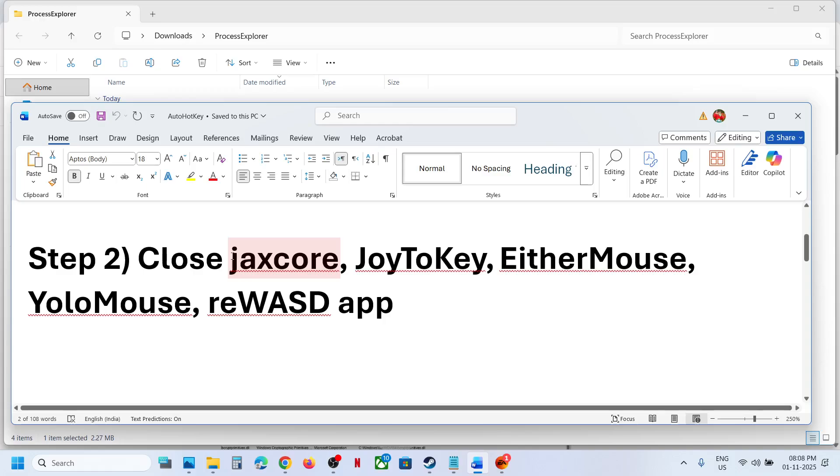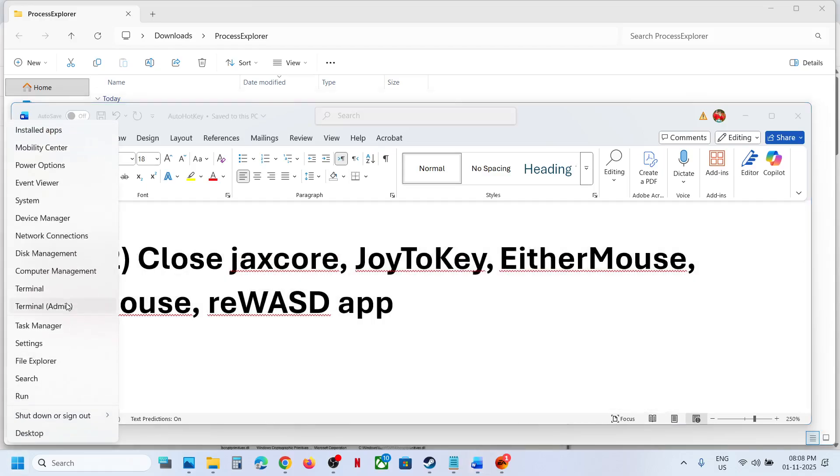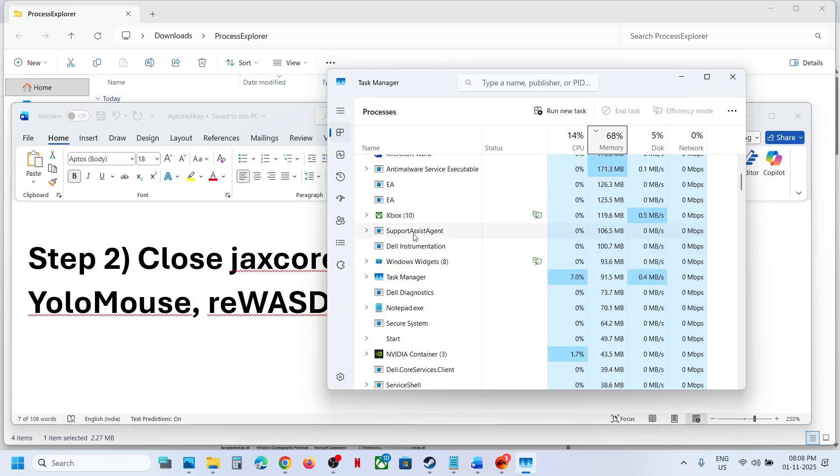If you have applications like Jackscore, Joy2Key, Ether Mouse, Yellow Mouse, or the REWSD application, you can close them. Make sure you also close them from Task Manager. Go to Task Manager, and if you find these applications running, make a right click and click End Task.